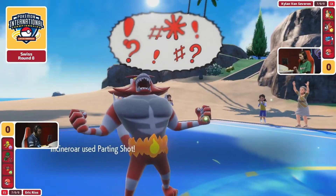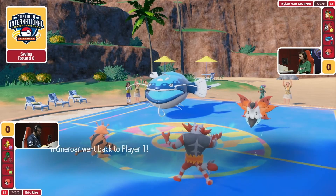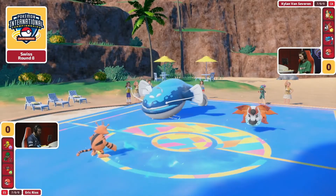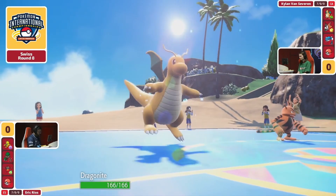We see the Electabuzz Protect. The Parting Shot going into the Volcarona was kind of a greedy call — saying Kylan, I don't think you're actually going to bring the Tatsugiri into that slot, otherwise Parting Shot is going to miss. And if you do leave the Volcarona in, I'm going to be able to get a meaningful Special Attack drop onto your Volcarona and get a chance to bring in one of my heavy hitters.